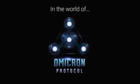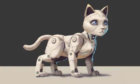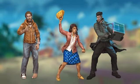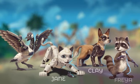It was January 2050, and Jane was worried about what had started a couple of weeks ago. The humans had changed, and they started to act strangely. She also started talking telepathically with her friends — Clay, Freya, and Roman — who all had cybernetic parts.